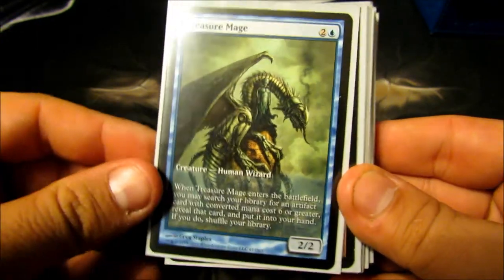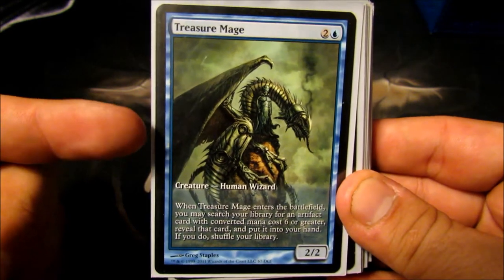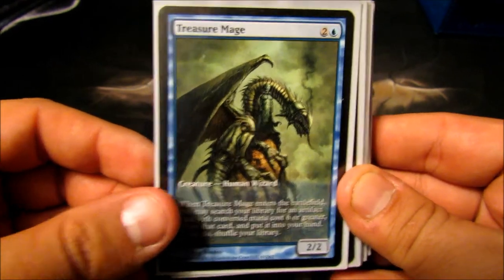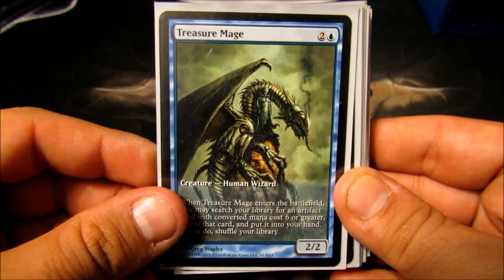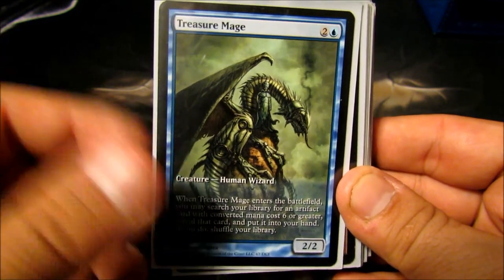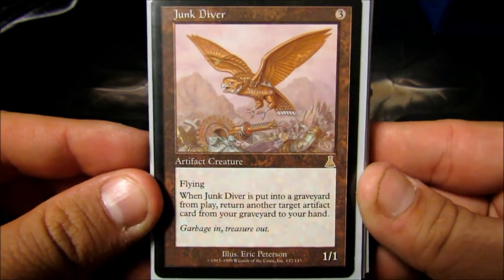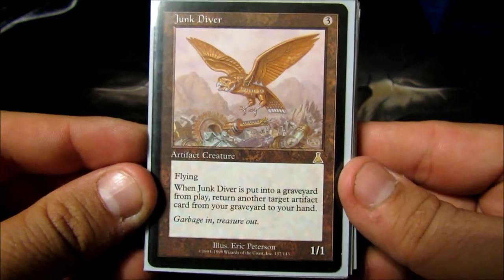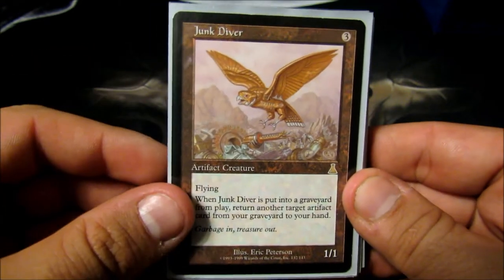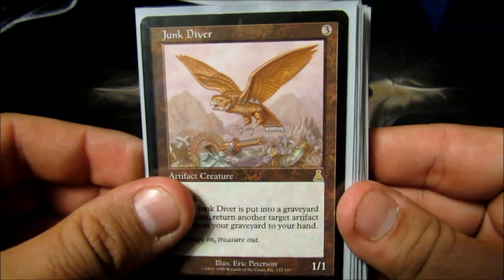Treasure Mage — three-cost 2/2. When he comes into play, I can tutor for any six-cost or higher artifact, and I'm usually going for something like a Mycosynth Lattice or a Darksteel Forge. Junk Diver — three-cost 1/1 flyer. When he dies, he does the exact same thing as Myr Retriever — I can take back an artifact from my graveyard to my hand. Just in there for that reason.